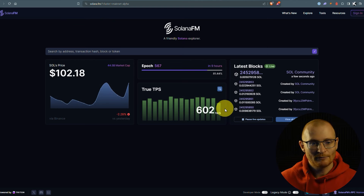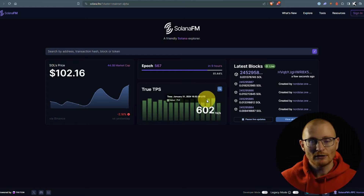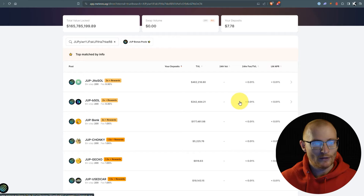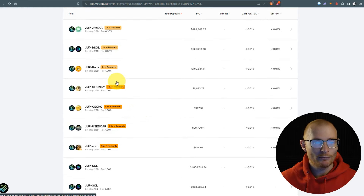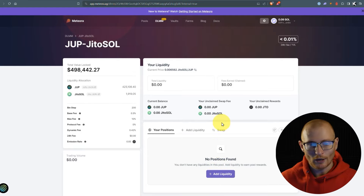The blockchain went through a bit of a slowdown but it's back up again. Let's have a quick look at Meteora. I haven't had time to do a full tutorial, but you can add JUP into these liquidity pools and get some rewards. There's huge TVL in here — 500k — with DUPE/SOL and CHONKY pools among others. The DUPE/SOL pairs are the safest ones but come with impermanent loss. If you hold BONK or CHONKY and want exposure to both, those pools would be fine to jump into. You can create a new position and get extra JTO rewards.